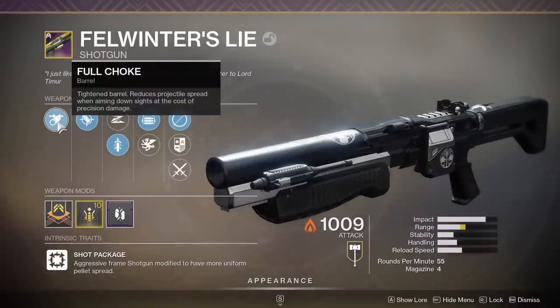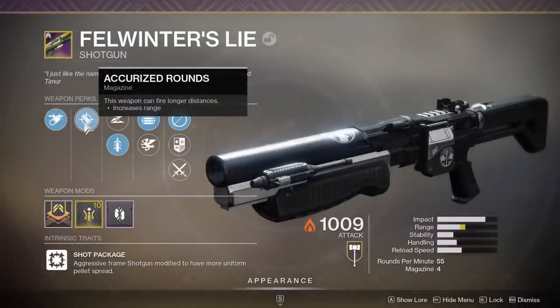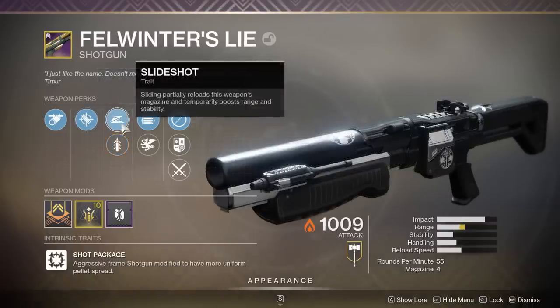The barrel perk is Full Choke, which tightens the pellet spread, and Accurized Rounds for an increase in range. The trait combinations on this shotgun are some of the best you could ever get, and the fact that this is a static roll makes it even better.